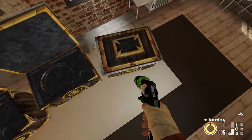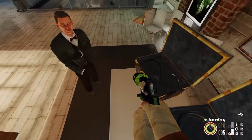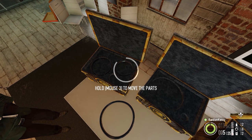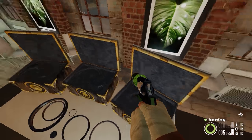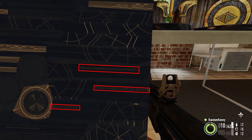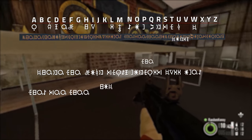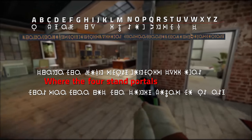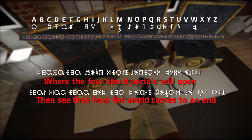What's inside the coffers? The scribe's coffer — the one with the reflected diamond logo — has a hexagon imprint inside but is otherwise empty. The other two coffers contain a couple of rings with an unknown language inscribed on them. Although the alphabet is completely made up, we can decipher it using simple substitution methods. The inscription reads: 'Where the four stand, portals will open. Then see thee how the world comes to an end.'